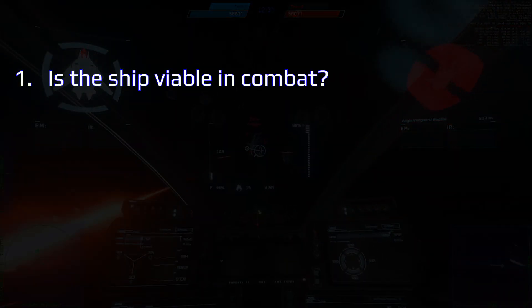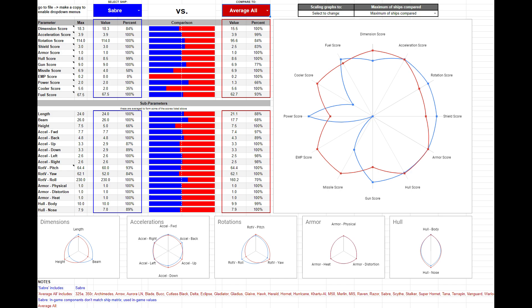Is the Saber viable in combat? Compared to all single-player combat ships, the Saber overall has pretty middle-of-the-road statistics, with some notable exceptions. It doesn't have torpedoes or an EMP or medium-sized components, but it does have more shield generators and power plants than every medium or smaller fighter, and it has slightly above-average guns and a high roll rate. Because its advantages in specific areas make up for the few disadvantages it has, the Saber is viable in combat.